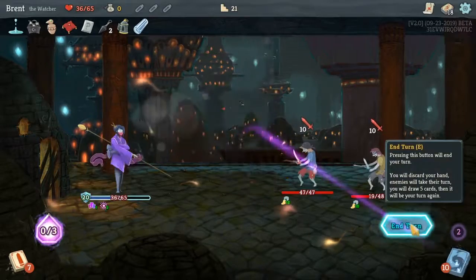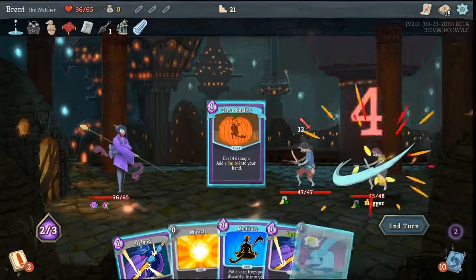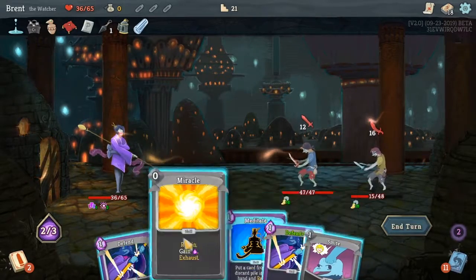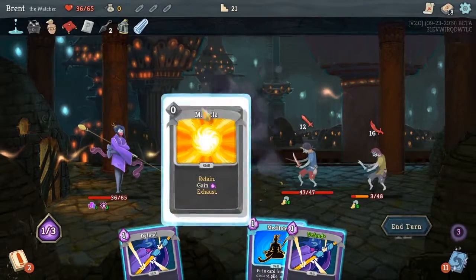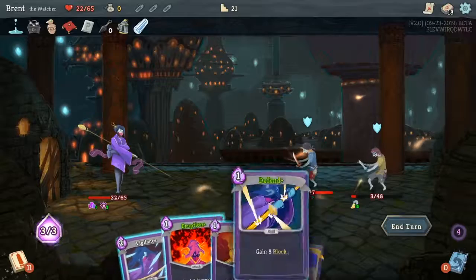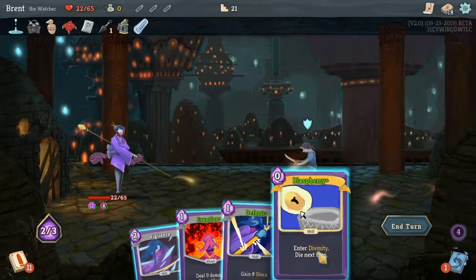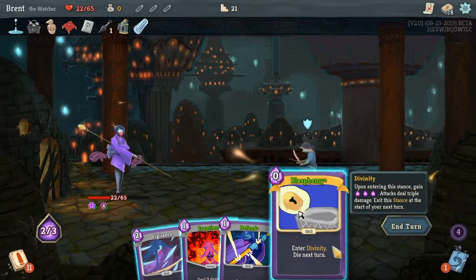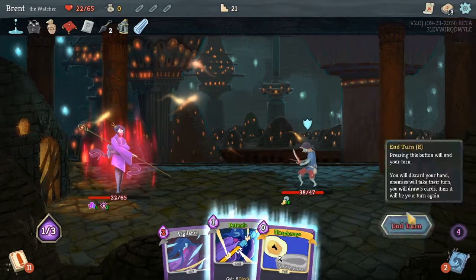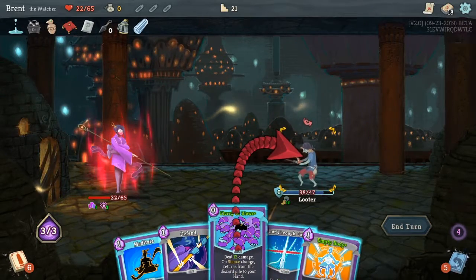These guys are not holding back this time. I need to do more damage — Miracle, Defend, Defend. Three health on that one dude. This one's about to leave — they're both gonna try to leave. I'm thinking if there's any way I could — at the start of your next turn, so that will not work. Best I can do is hopefully get enough to kill him next turn. Having Blasphemy this turn would be way better.